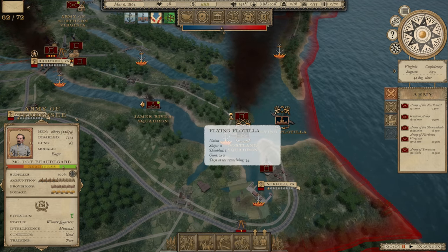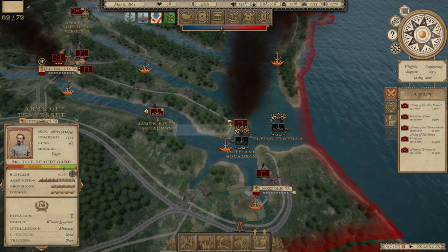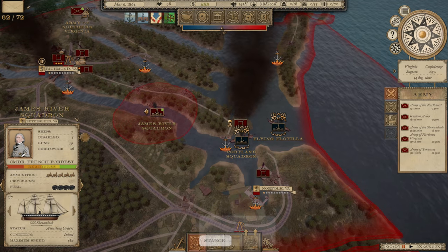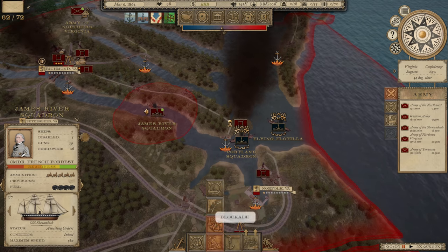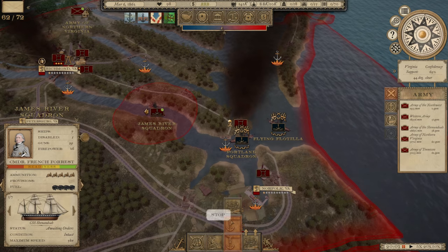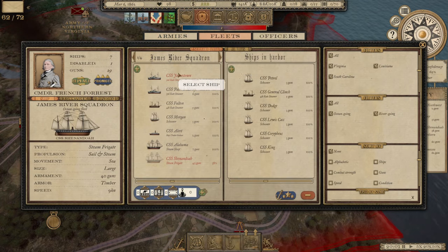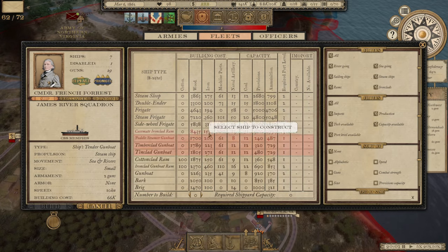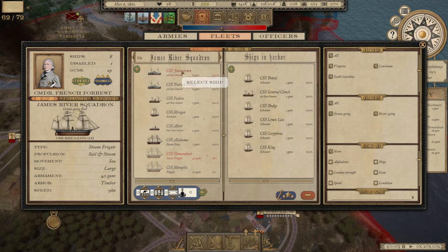That's a major problem, but I just don't know what I can do about it. We've got 250 guns on 11 ships in the flying flotilla and the Portland Squadron has another 179 guns. All we have here is the James River Squadron with 29 guns. We can do raiding, patrols, or blockade, but I just don't have a lot of good options because I don't have much of a Navy. We're working on the CSS Shenandoah, which will give us 40 guns, but it's taking a while to build.